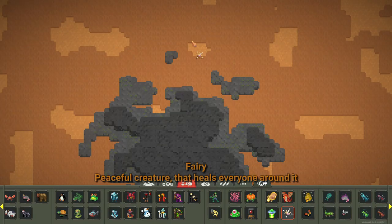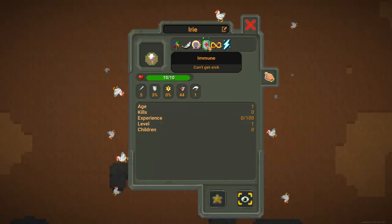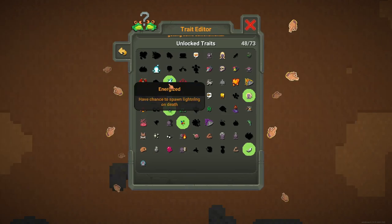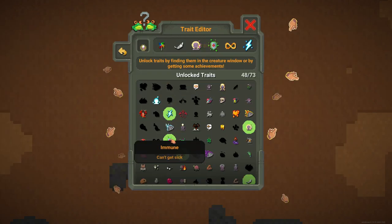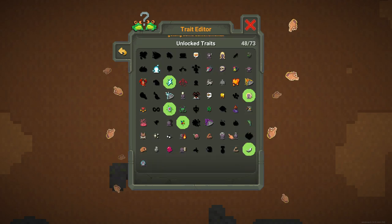Let's spawn a Fairy because I know they have a trait called Healing Aura. They also have Immune. We got Energized, Immune, Peaceful, and also Healing Aura. That's great.